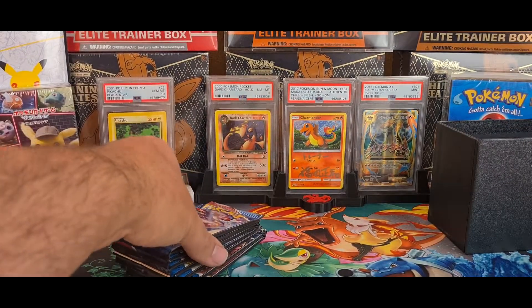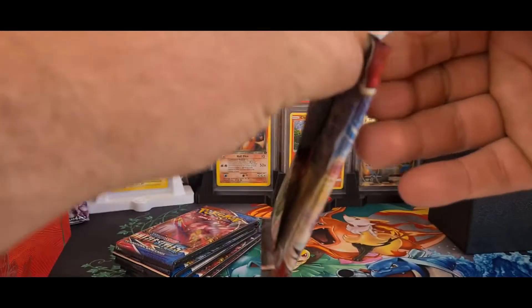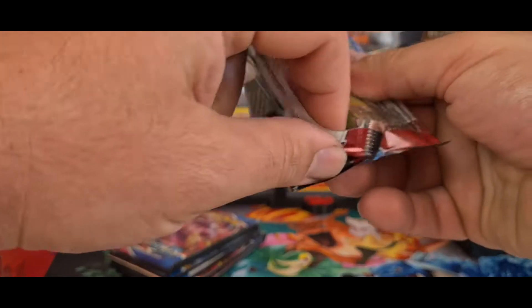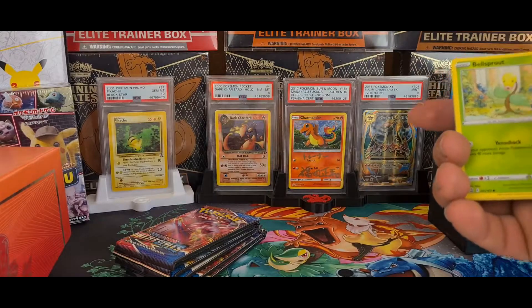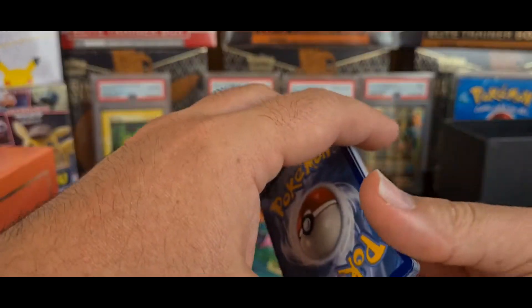I'm not exactly sure what the Rapid Strike and Single Strike mechanic is — I'm pretty sure it's an ability to do with the TCG, allowing double attacking and stuff like that. I don't want to reveal what the colour codes are for those; I'll try to keep that hidden so we have a better idea of what's going to be a surprise.